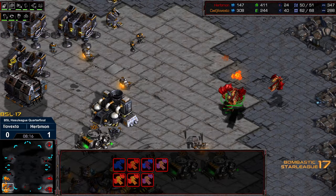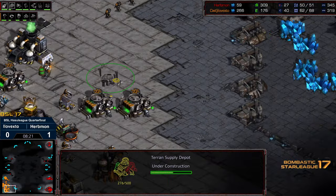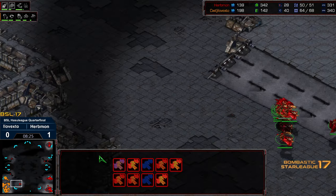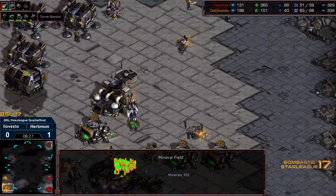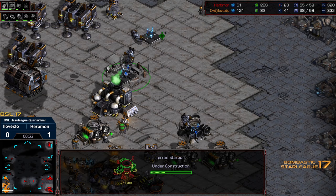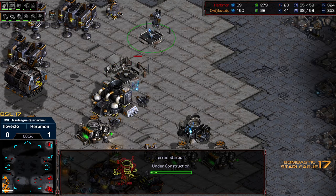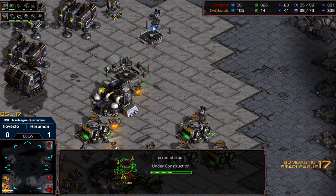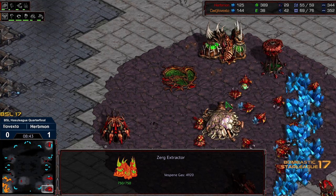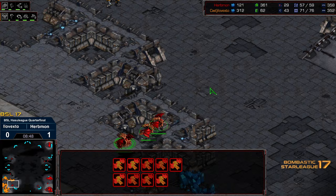I think Erbmon recognizing that he's got things in a really, really strong position. Starting to move in. I don't know if he's gotten a look at the barracks count and recognized it's just sitting at four. That Supply Depot accidentally taking some attack damage from XTO. Starport along the way - that seems like it came out a little bit later than usual compared to the factory timing. It looks like we do have double Starport getting dropped, but that third gas already on the way and Hive tech well on the way. So Erbmon, as far as the tech curve, is looking solid.